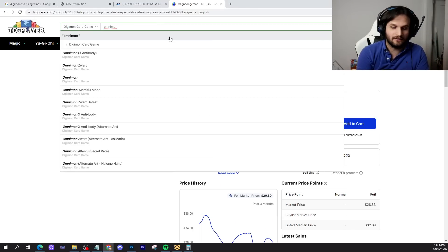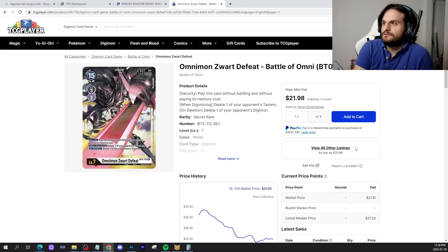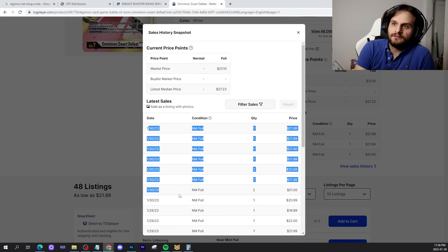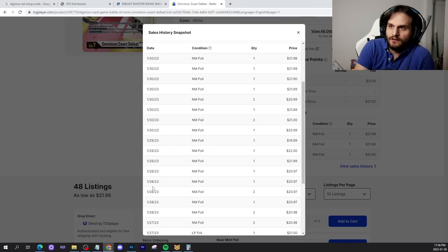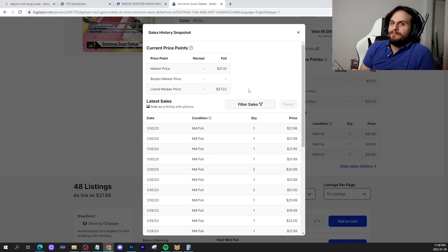You can even look at Omnimon Zwart Defeat — either version, doesn't really matter. Look at all the lack of sales — eight sales today compared to three, five, three on previous days. You know what I mean? It's causing impact on the markets. I was here first, just so everyone knows. The quote I used was something along the lines of: anything that's not reprinted in the reprint set will be expensive. I wasn't thinking they weren't going to reprint the reprint set at all, but that's Bandai.